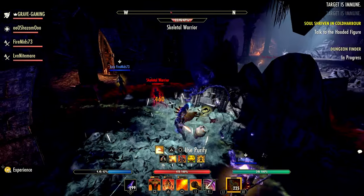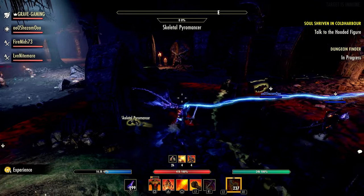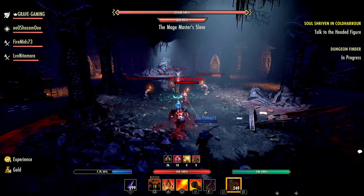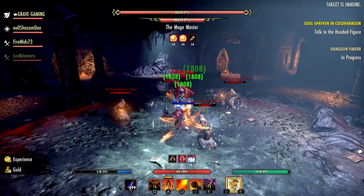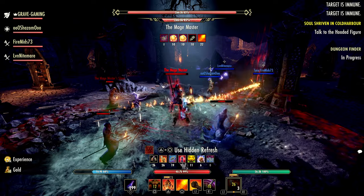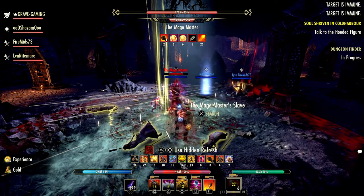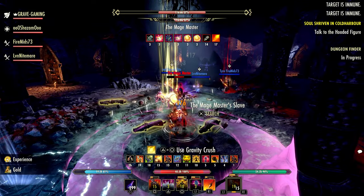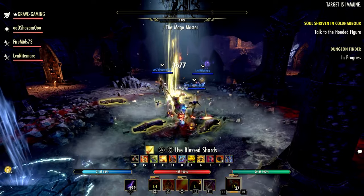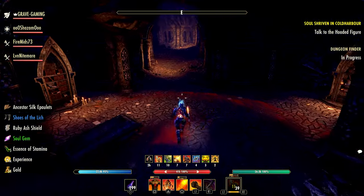Another outfit will be given to you from completing 20 siege things within Cyrodiil. Using a book will grant you one bound style page of the Grave Grasp outfit that you don't already own, and once this outfit is completed you can purchase additional pieces. There's going to be some different ways to earn outfits through both PvE and PvP. Some new dyes will also be available from doing different Vanquisher achievements and Necrom chapter achievements.